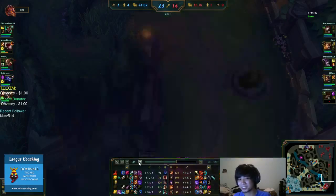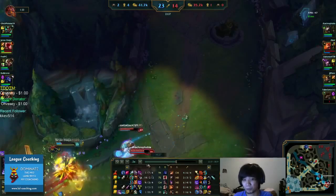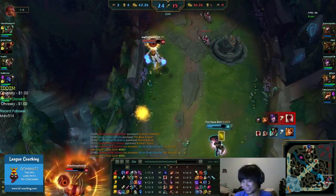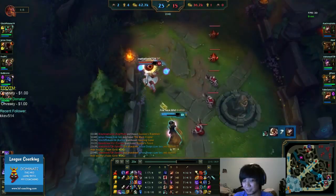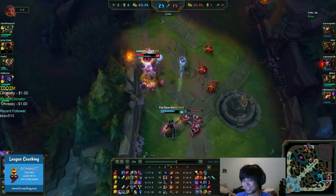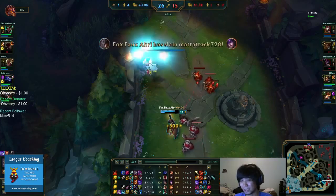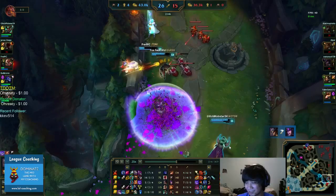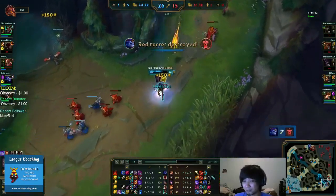You have to learn how to use your ultimate properly. You walked back — that could have been instantly thrown at Syndra as she flashed. That was a waste of a summoner spell because of your walking back. You right-clicked as you teleported. Summoner spells are extremely important — you could have saved that Flash for better use.